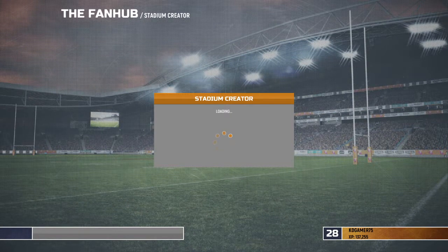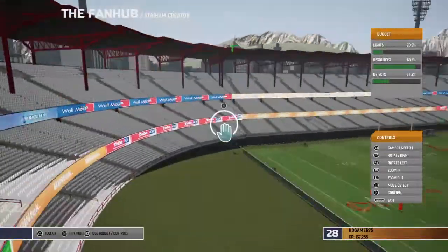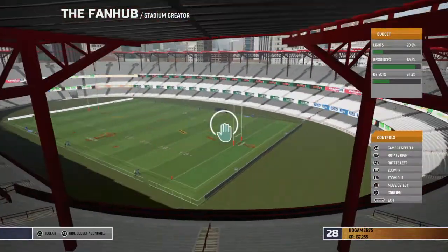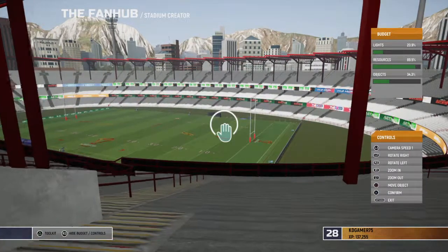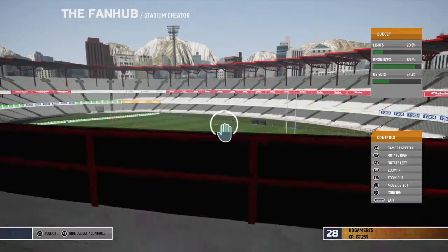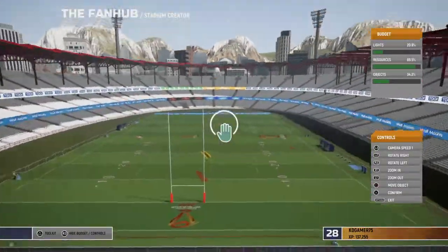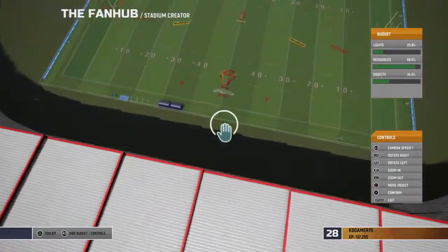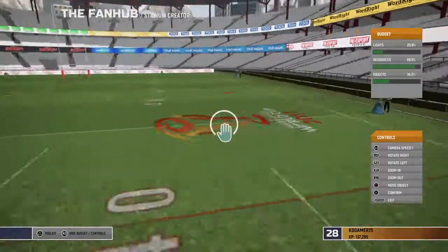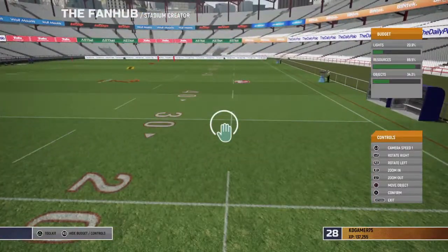The next stadium is the National Stadium — I think it's in Singapore. I didn't change the seat color and I like it, I think it looks better. Imagine sitting right here next to the steps and looking at the ground, or sitting up front where you're able to see all this — you can see the corner and everything. Imagine sitting up the front here; if I change the camera view, that's such a good view.